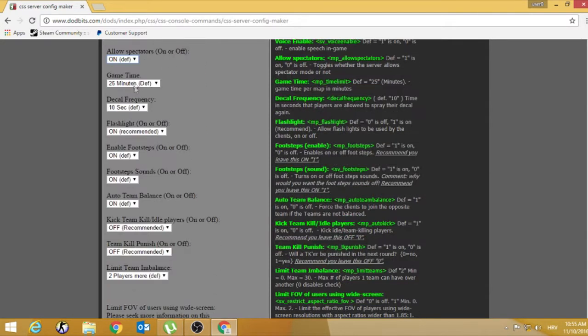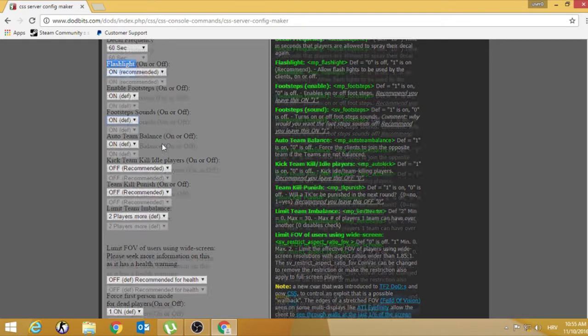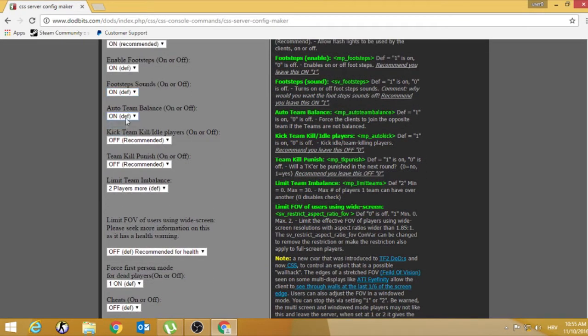Allow spectators. Game date before map changing — 25 minutes, but the best option will be 30 minutes. If you want the map to be unlimited, set it to zero. The spray frequency — how many seconds must pass before you can post a new spray — I'll set this to 60 seconds. Flashlights on, but if you want to increase FPS on your server, set it to off, though the map can be very dark.